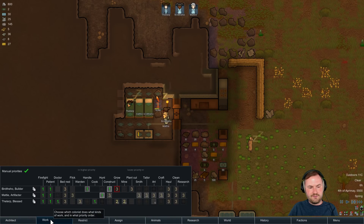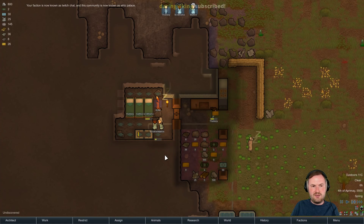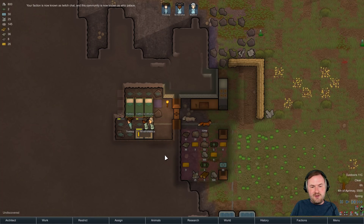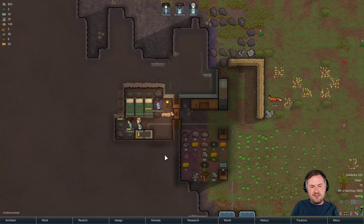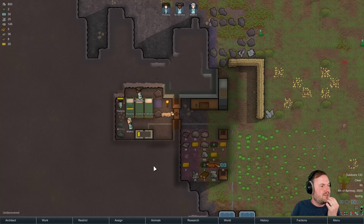Who's our doctor again? Doctor - the Terp. The Terp thinks that you should give your faction a name. What should your faction be called? Twitch Chat. And what's our base going to be called? We're going to call this one Wiz Palace. Your faction is now known as Twitch Chat and this community is now known as Wiz Palace. Wow, everybody is committed to smoothing out these floors today - look at the teamwork making the dream work.